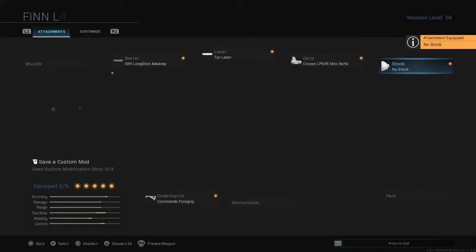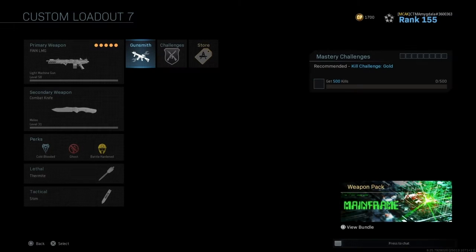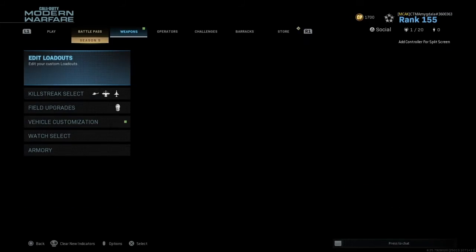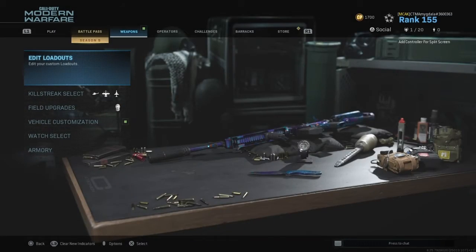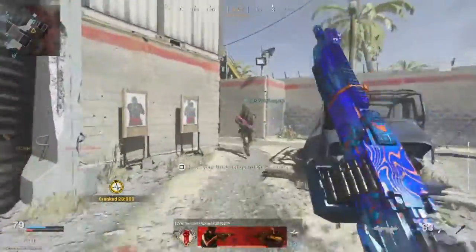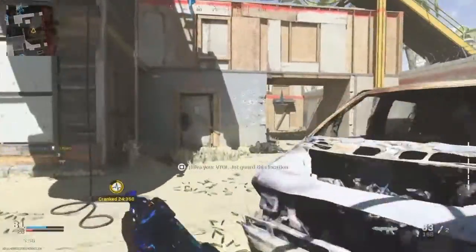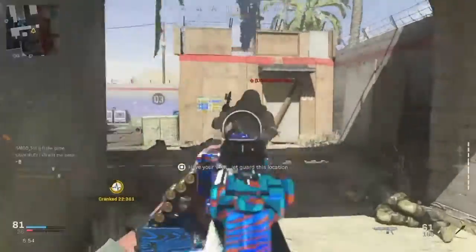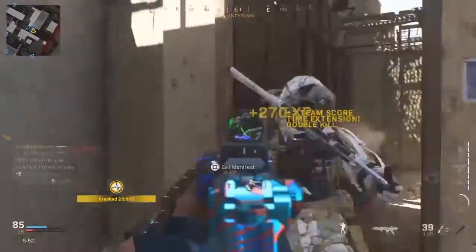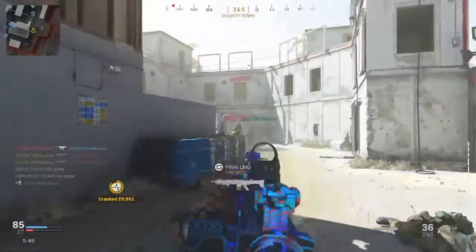Alright, here's the best class setup for standard multiplayer and now I'm going to go into a game. I forgot to record at the beginning but I'm currently on about a 10 gun streak and I also have a VTOL up in the sky. As you'll see, this gun is extremely good — it's almost like an SMG. Like it can kill that quickly.